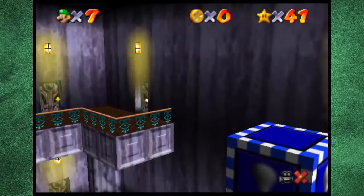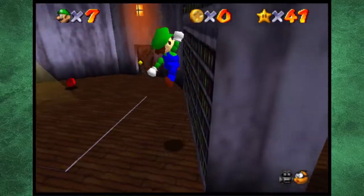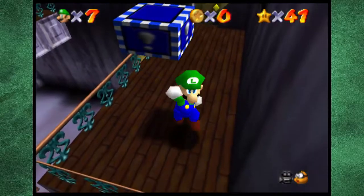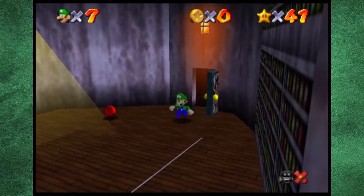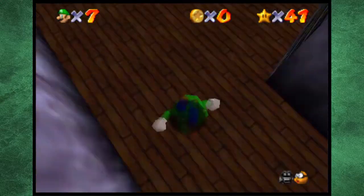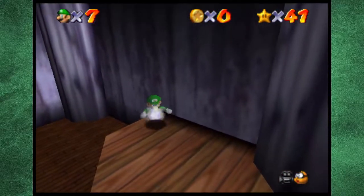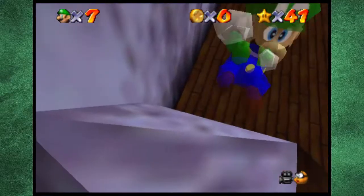The vanish cap's over here, so we need to find a way over to that. There it is. So what we gotta do is haul really fast to this room. I said haul really fast, please.